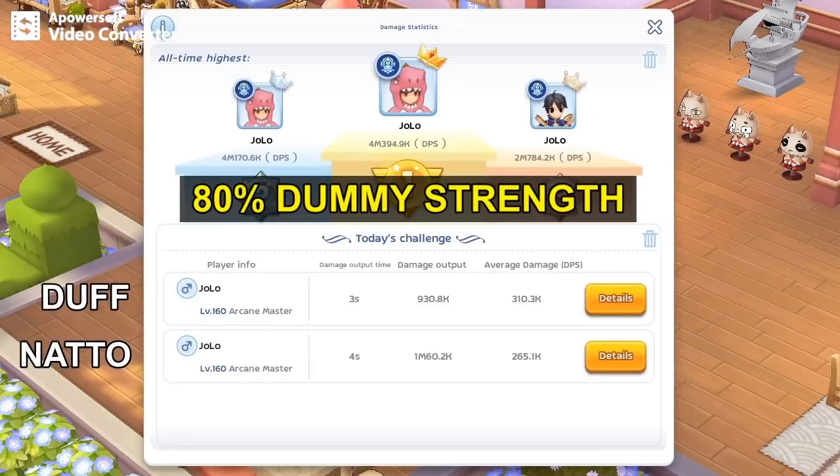So, at 80% damage strength, where ignore M.DEF will be a very big factor, natto dealt 14% more damage even with a lower arcane enchant. And that's it — I hope you find this useful. Thank you for watching.